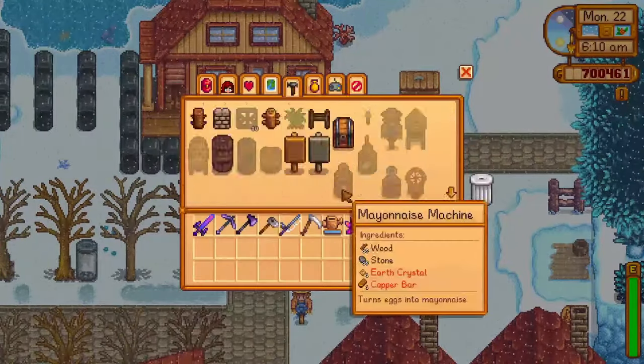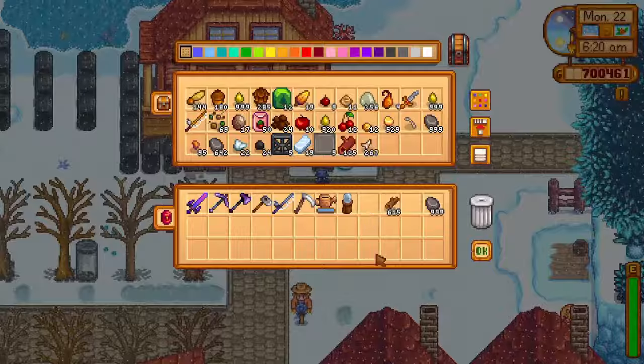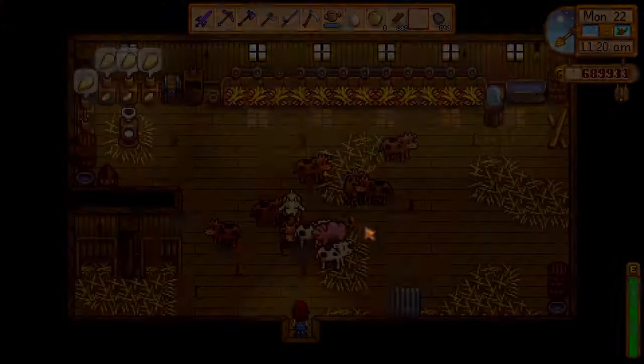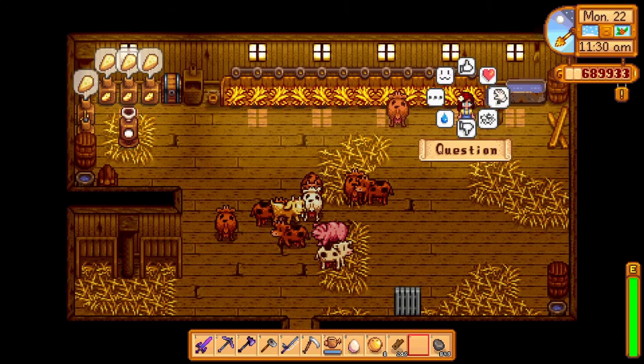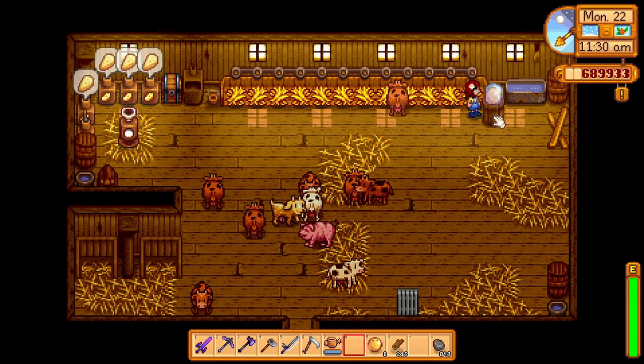To craft the ostrich egg incubator, all you need is 50 bone fragments, 20 cinder shards, and 50 hardwood. You can only place it in a deluxe barn — for some reason I was under the impression that it would go in the coop. After placing it, put your ostrich egg in the incubator and wait 12 days. And just like that, you have an ostrich.